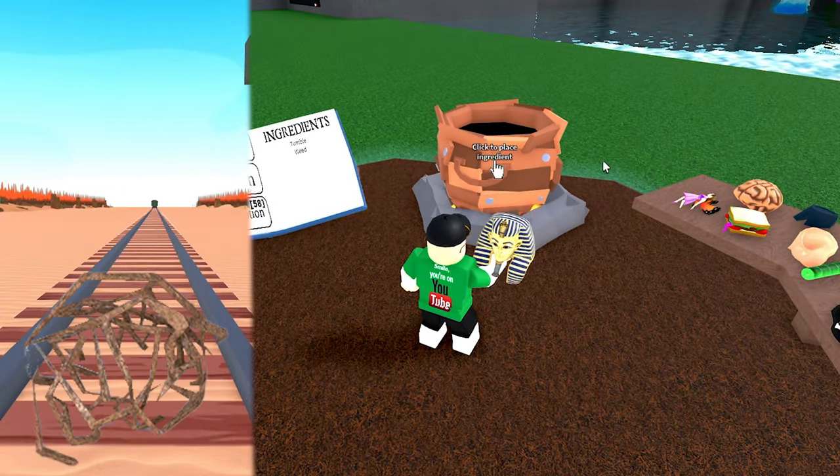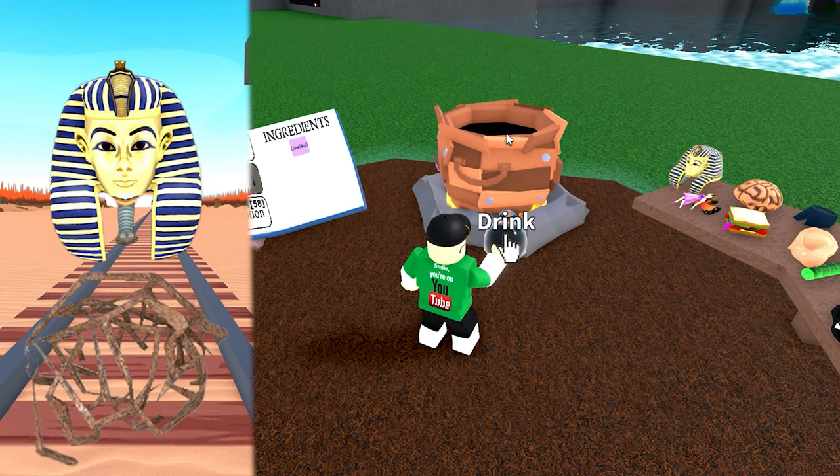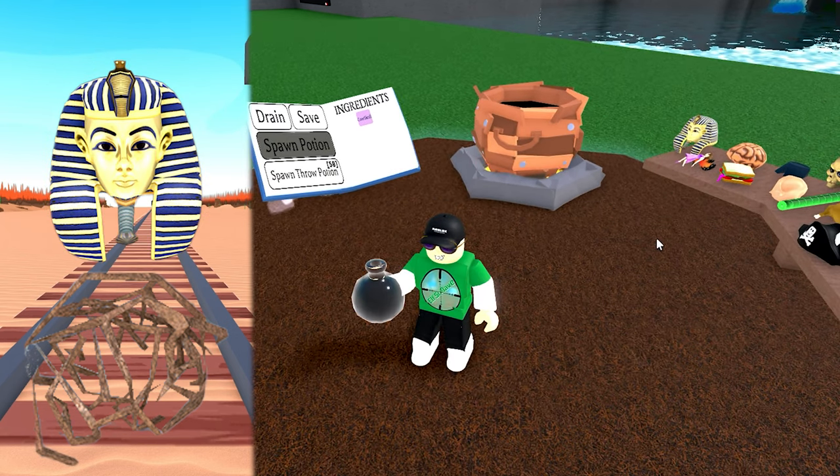For the next potion, add the Egyptian head, which will give you a cow head hat. This is potion 408.